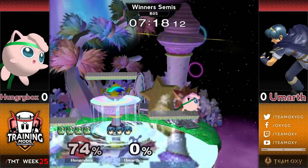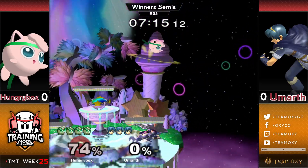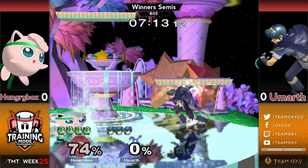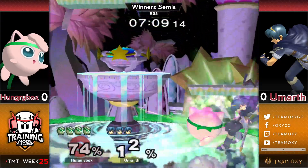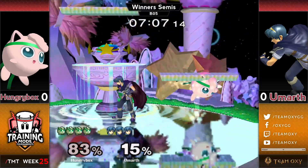And there we had talked about it before, but we already see the edgeguarding play. That was a bit of a simple one — he was far enough offstage that he didn't have too many options. Hungrybox picks the right choice and just goes for the ledgehog to close out the first stock.